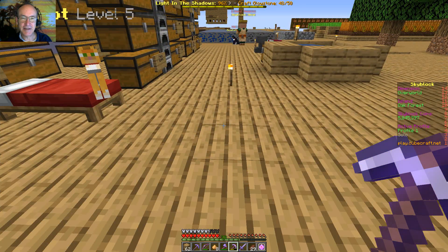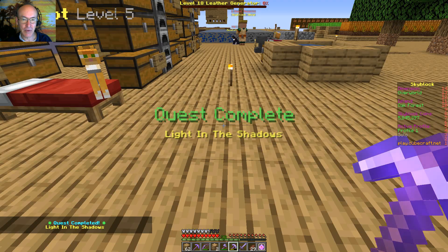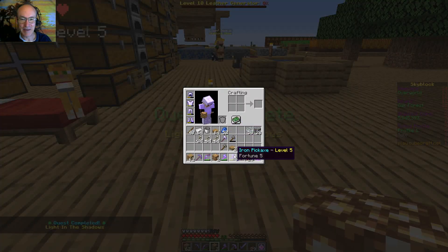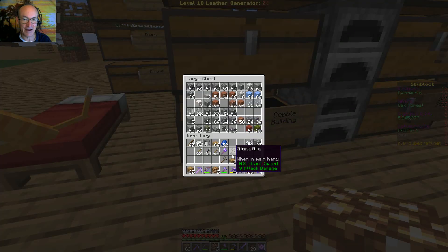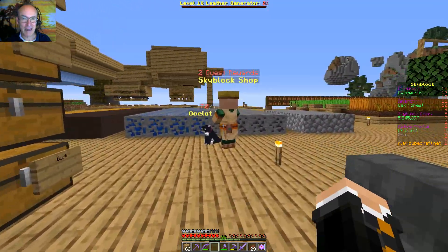I took those five pieces of glowstone — I'm already up to 48 out of 50. I did that by just making it and then breaking it. I used my fortune five pick, and I was able to keep breaking it and got enough glowstone back to get up to 50. So there you go — I don't know if that's what they meant you to do, but by gosh, that's what we got.